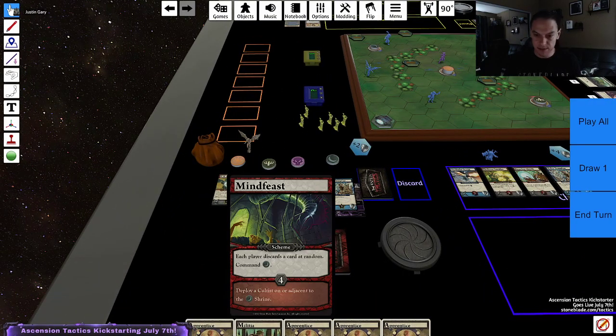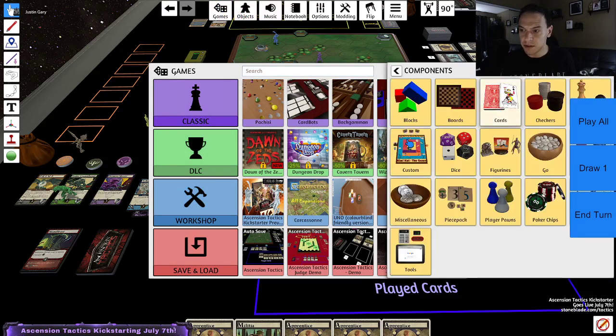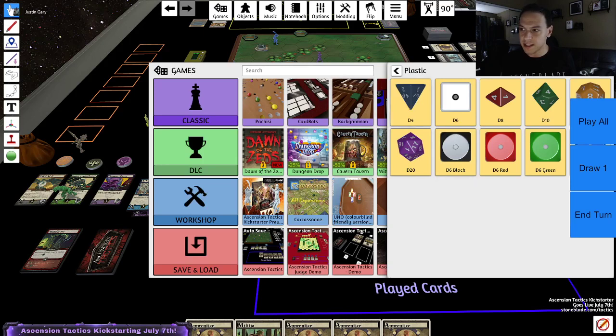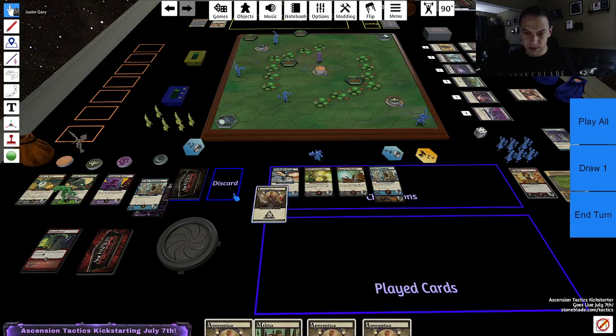Alright, each player discards a card at random, and then command things. So for the random discard, since I don't have physical cards, I'm going to create a six-sided die. I'm going to roll — this is one, this is five, I'll re-roll sixes. A four. One, two, three, four — lost that card. And then command this guy here. Once again, not able to reach my thing, so he's just going to hold the whole territory.